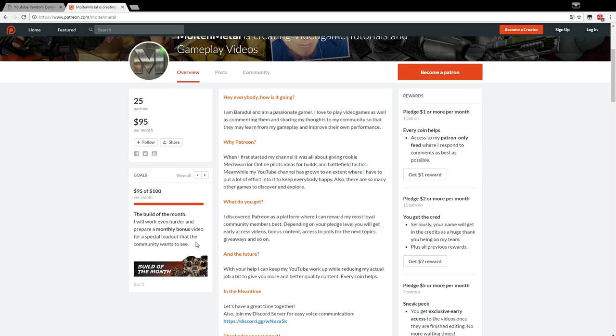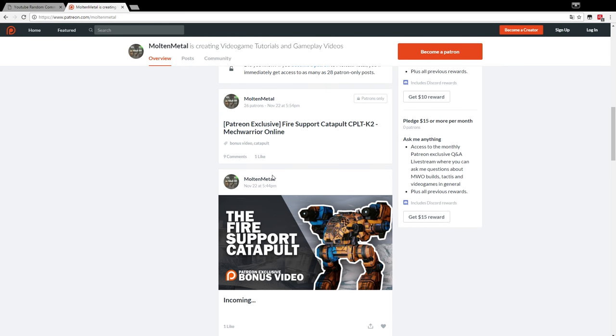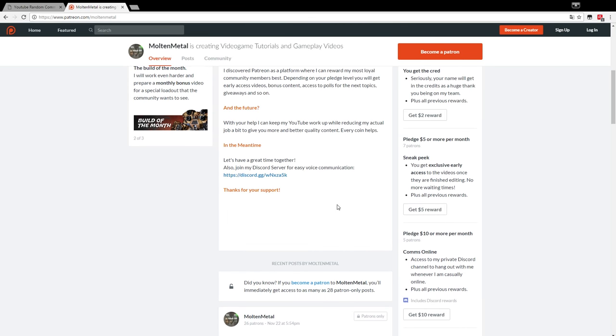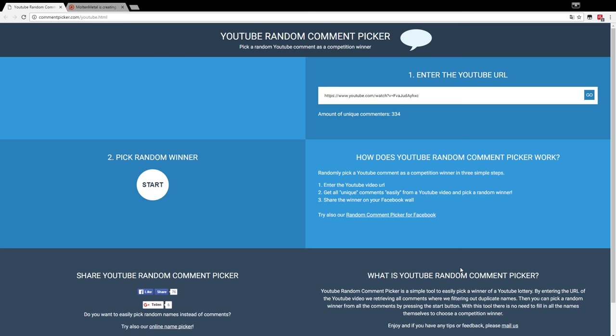If you become a patron you get bonus stuff like videos, access to my private Discord channel, and all the bonus videos I'm putting out constantly — maybe two or three a month. They are available for all patrons no matter which pledging level. Feel free to go over to patreon.com and become a patron. But now let's get back to that YouTube random comment picker and pick a lucky winner of a $20 magpack or a mastery pack worth $23.